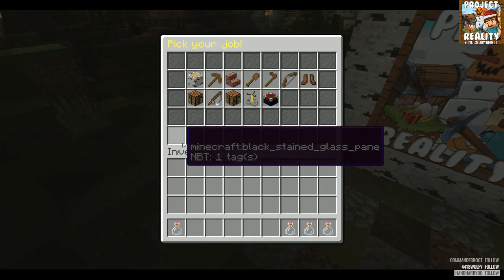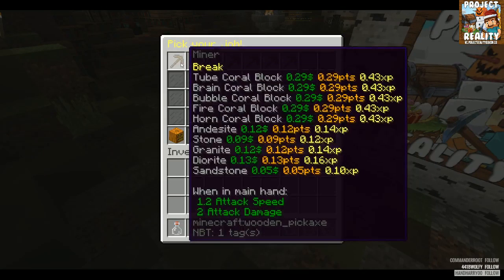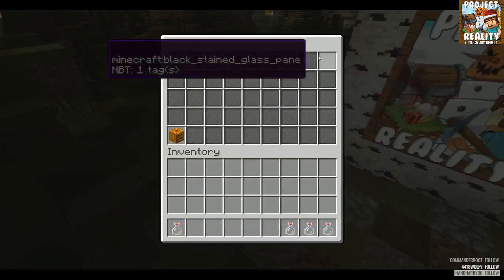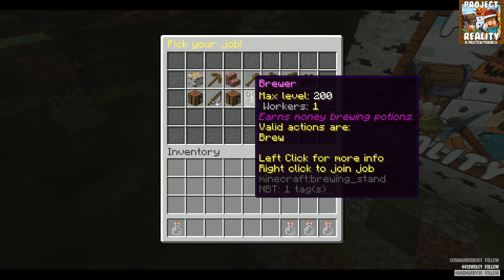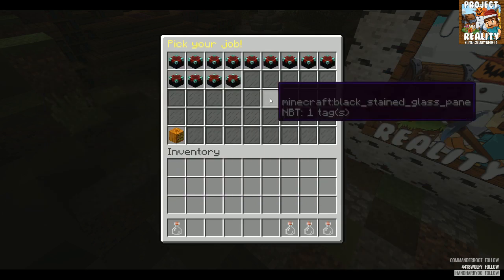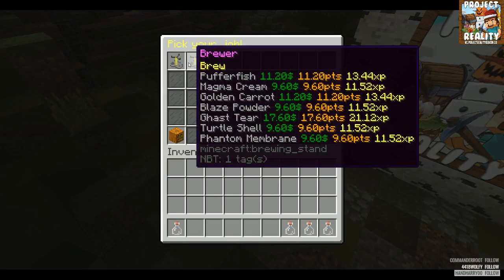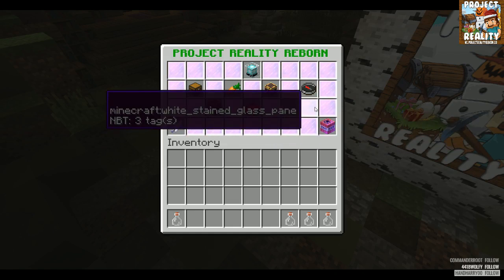This is the jobs menu. It'll pop up a GUI where you can choose which job you want to join. I'm already a miner so I can't join that, but I can look at it. This shows you how much you get paid for each function of that job — say you break coal, you get 42 cents, 42 points, and 0.48 experience. Each player has jobs, you can make money doing your jobs. Money is important on our server. Each job pays out a little bit better — an enchanter makes quite a bit more. All the payouts are customized. Basically pick what you feel is best.